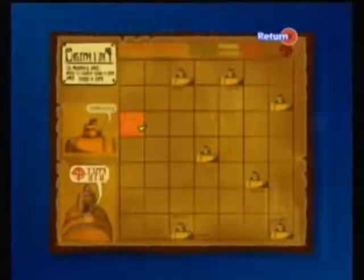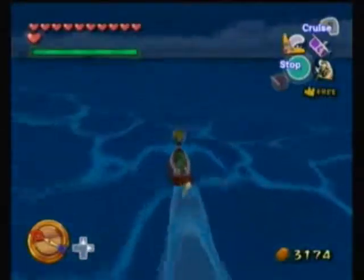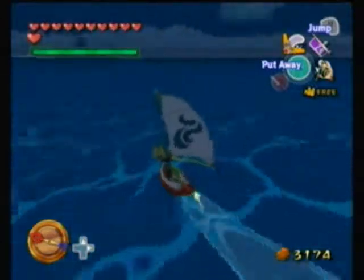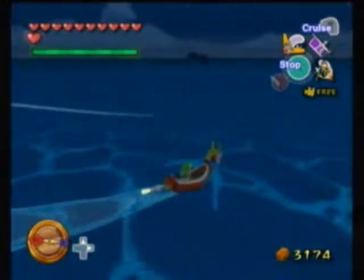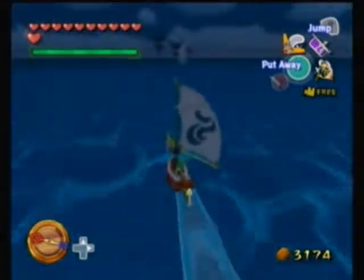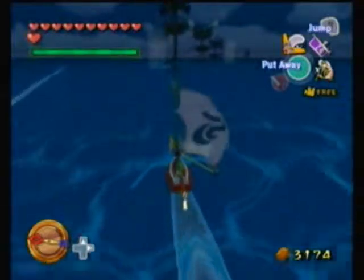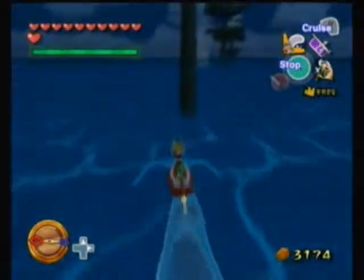The next submarine is way at the top row there. Yeah, there's a triple platform here, so I'm gonna have to look around a bit for that. Luckily it's pretty easy to spot. The next island is actually a warp point, so I can just fly there.